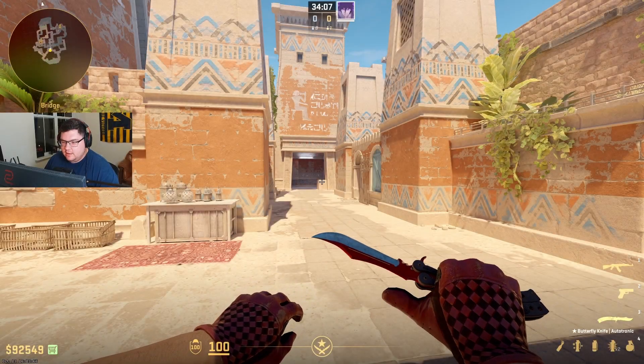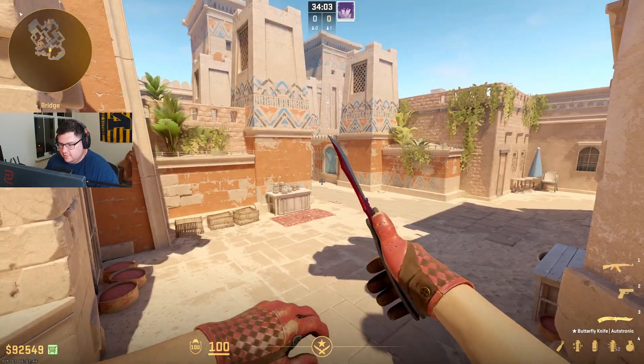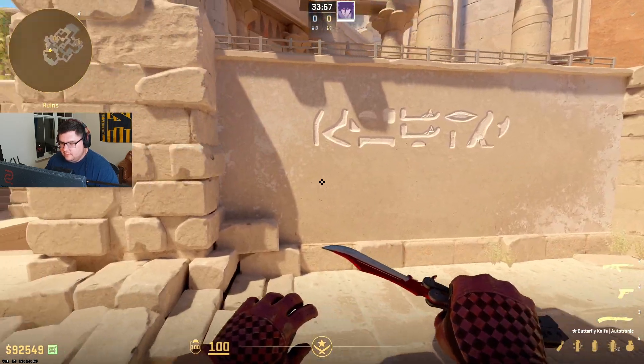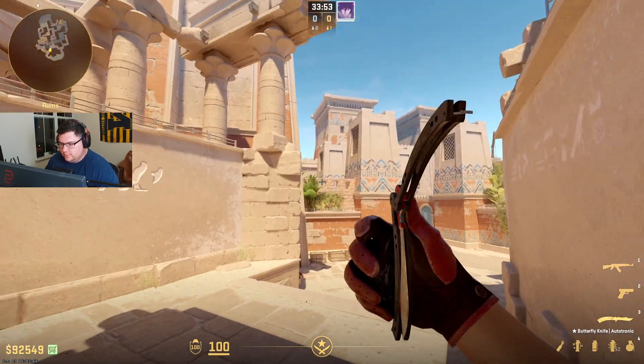So I'm going to start with defaulting mid. There are a couple ways you can approach the mid default. Typically, how teams are going to set up if they're going to default mid is they're going to have three people toward this part of the map so that they can work into any split they would like to, but there are a couple ways people are going to work it.